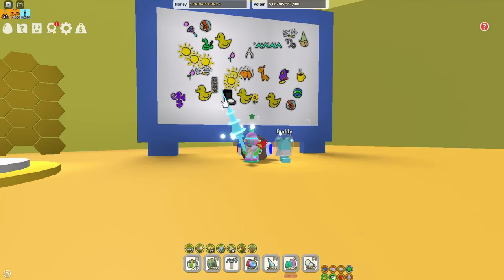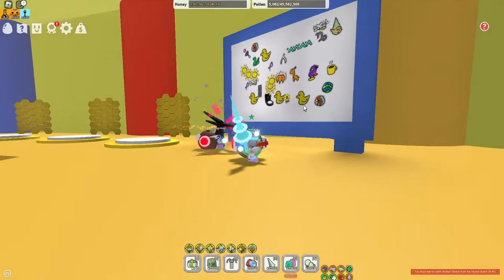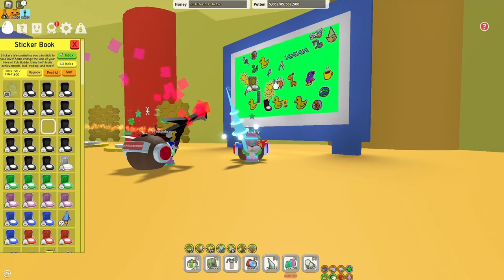I want to get that one — that's the Tabby Scratch — so let's go ahead and claim that. Oh no, there was another sticker on top and I picked that up instead. So now I can't claim this because you can only claim one every 20 minutes — I think it's going to be 30 minutes in the game.